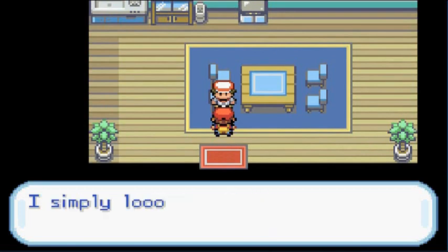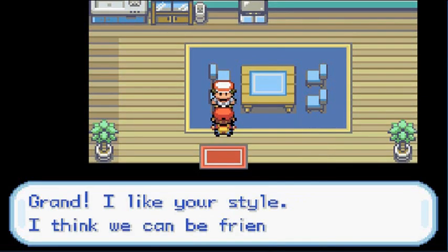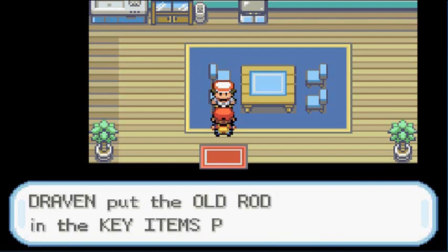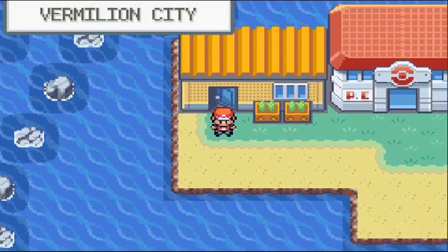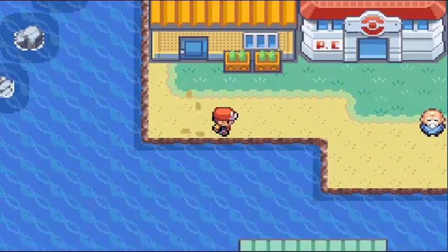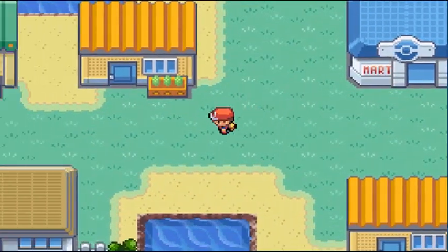Talk to the Fishing Guru and he says he loves fishing. Answer yes, and he gives you the Old Rod — the only Pokemon you can fish for with it is Magikarp, that's just about it. But after a while you'll be getting better rods. Here we are in Vermillion City, home to the Vermillion City gym.